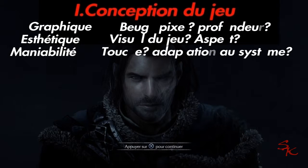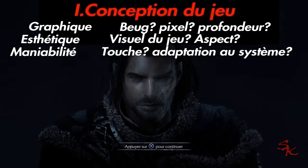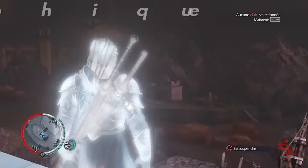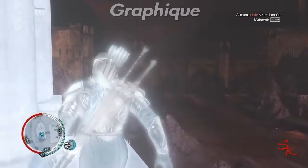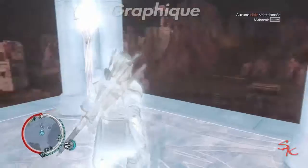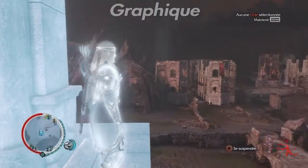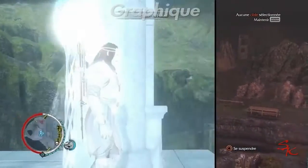La conception du jeu : c'est tout ce qui concerne le graphique, l'esthétique et la maniabilité. On commence par le graphique — tout ce qui concerne les bugs, les pixels et la profondeur. Pour moi, le jeu n'a pratiquement pas de bugs. Il y en a très très peu ; j'en ai vu qu'un seul, surtout des bugs graphiques.